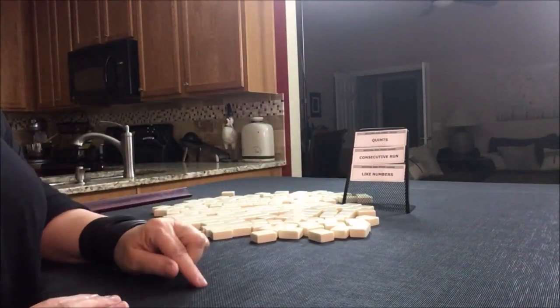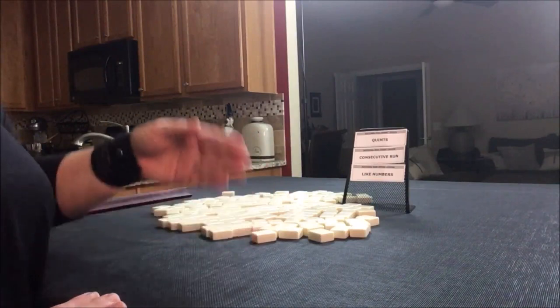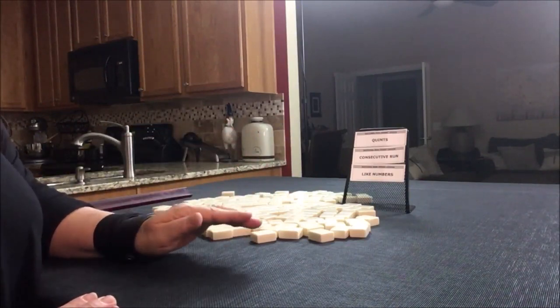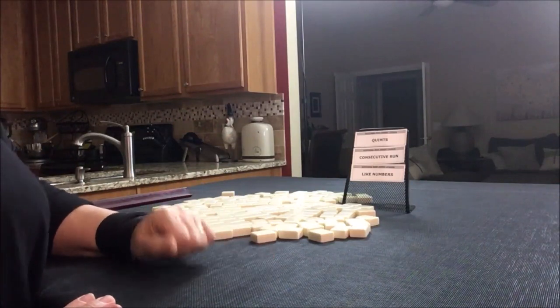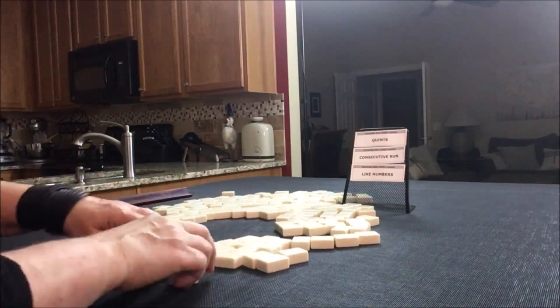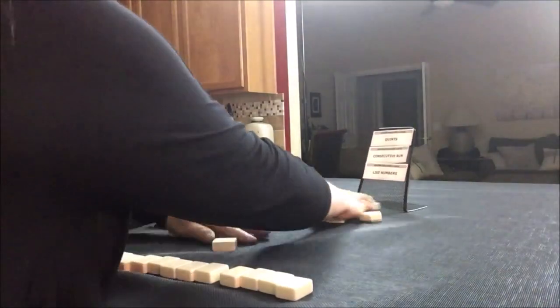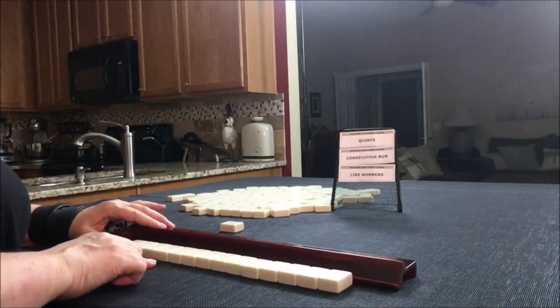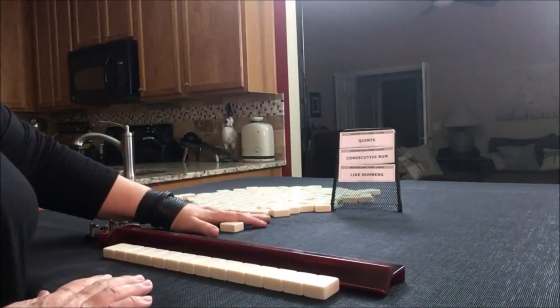You need to decide if you want to be the dealer or non-dealer. If you're going to be the dealer, give yourself 14 tiles. If you want to be non-dealer, 13 tiles. We'll say we're the dealer and get 14. This mimics our drawn hand. Now we're going to create the Charleston.